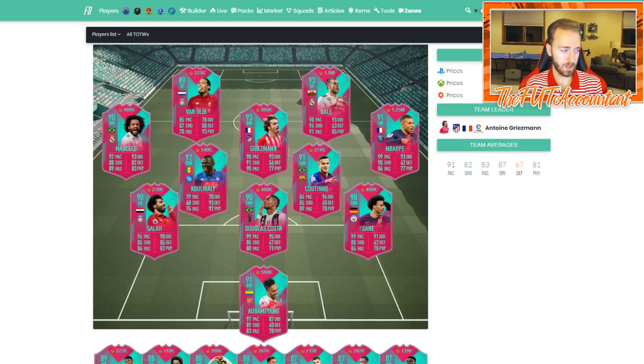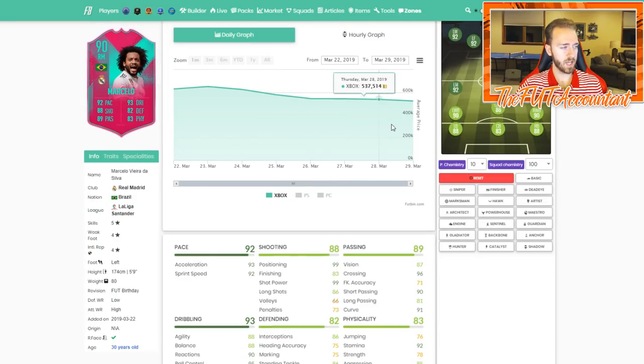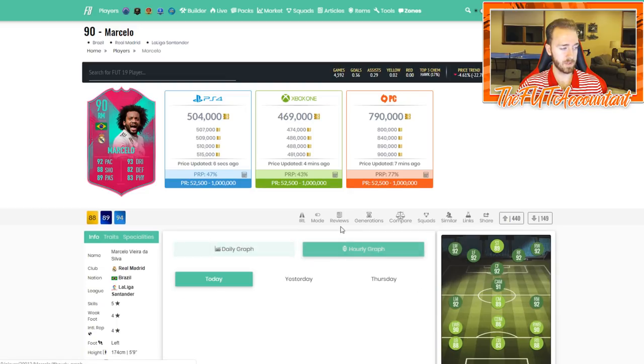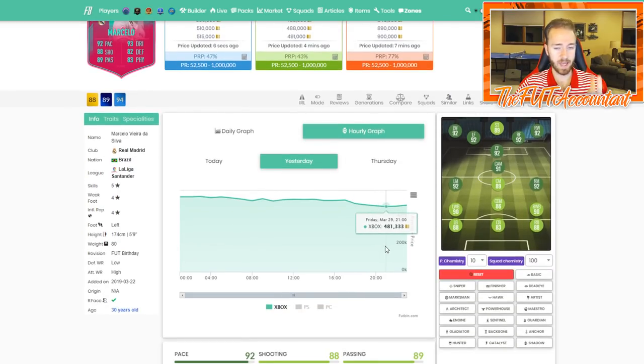Looking at Bonucci's graph — he's a fairly affordable card, a little more rare on Xbox. You see him around 70k. After packs he was 69-68k, about the same price early in the week, and then boom he really takes off the next week. So how is it going to work out with Foot Birthday? I think it's going to work out the same way. A lot of these Foot Birthday cards are not very popular — they're just not very good. Like the Van Dijk card — nobody wants to play Van Dijk at CDM, you want him at center back.